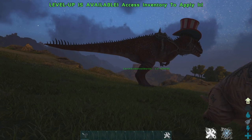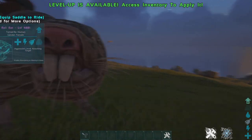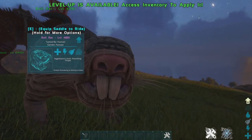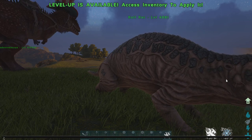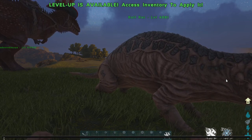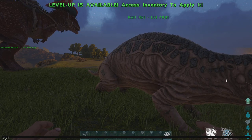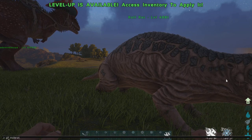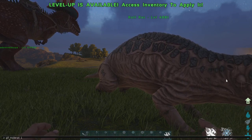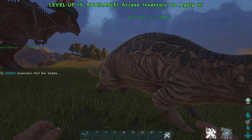Alright, so this is the video for the mole rat saddle. We spawned in the mole rat — this is the video for the saddle. So what I'm going to do: if you're on multiplayer, cheat; if you're on single player, do not. But the cheat is: 'cheat gfi mole_mole_rat 1 100 0'. I believe this will give you an ascendant saddle.